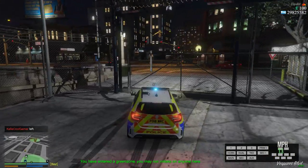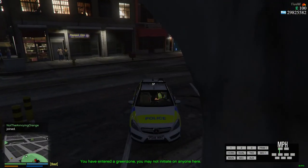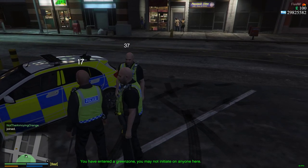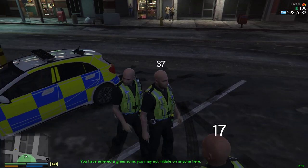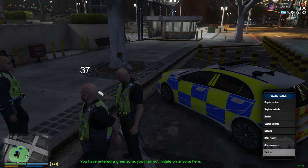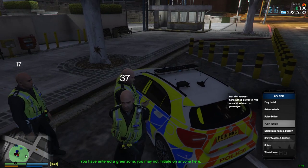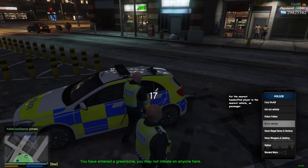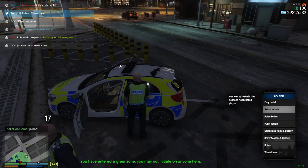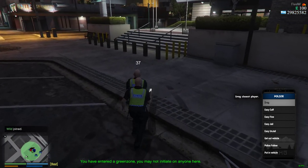All right, so if you're going to pull someone over or arrest someone: step out of your vehicle. If I press F11, I arrest you. So for example if you're going to arrest someone, press F11 or K and Easy Cuff. Get your phone out, you can drag them and take them near the police car. After when you drag them, click 'Put in Vehicle' so you can take them to custody. They're in your vehicle, locked — then you read them their rights.